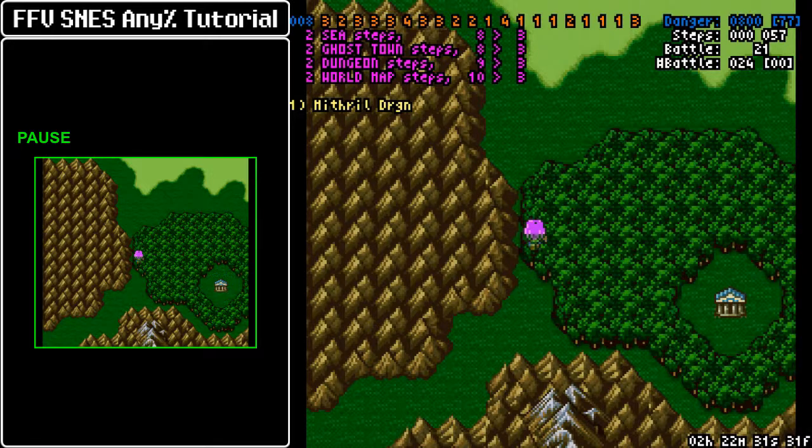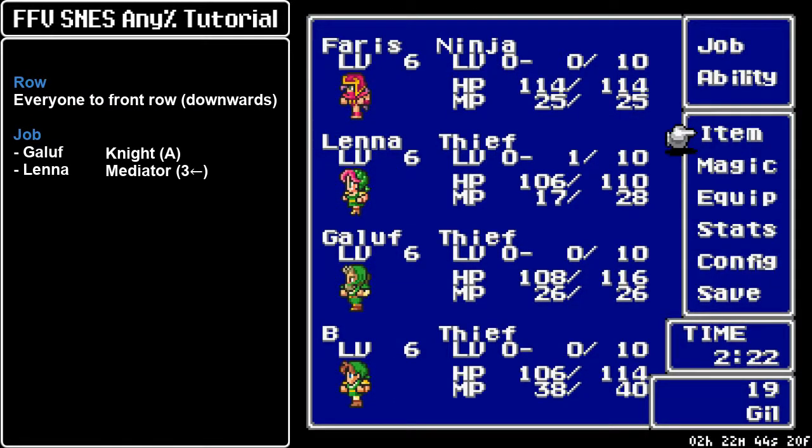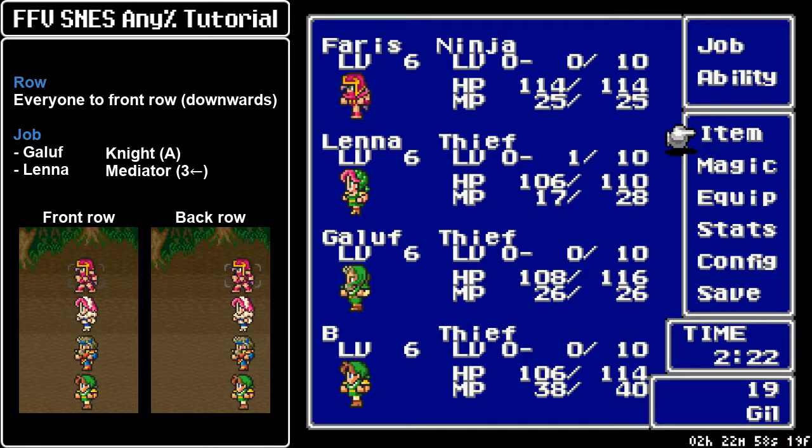When you are covered by the foliage of this patch of forest, you want to pause and switch everybody to front row, with your cursor ending on Galuf. Past this point we don't have to tank physical damage nearly as much as early game. When you select a command and your character is queued to execute an action, they move to a certain spot on the field and then attack. If your characters are on front row, they get into that spot quicker. It's better to have people on front row because they execute actions a tiny bit faster, and this adds up over repeated actions in battle.